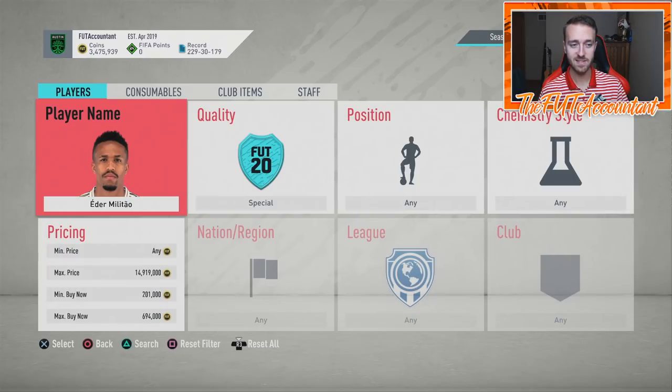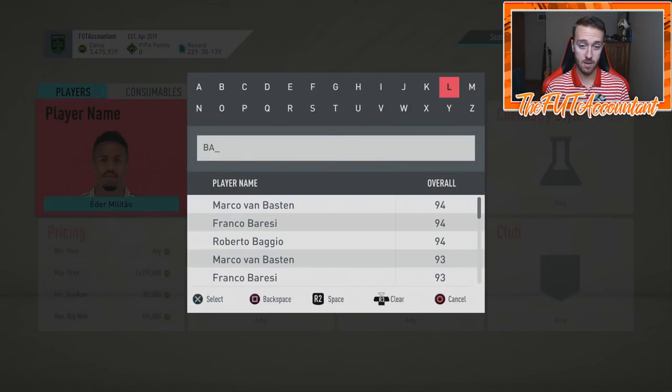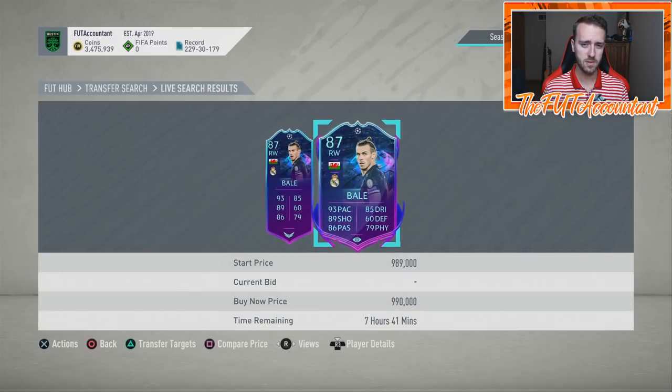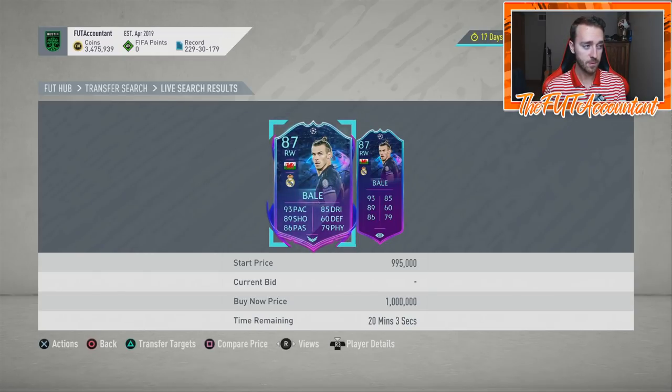If Real Madrid can score the first goal, Militao and Bale are going to go up because people really want the Militao upgrade. The Bale card has a 3-star weak foot which is not ideal, but getting this card to an 88, he's going to have over 90 shooting and over 80 physical - breaking into new stat categories. Dembele is more suited for the meta than Bale, so Bale kind of loses some hype, but could regain it if they get the win.